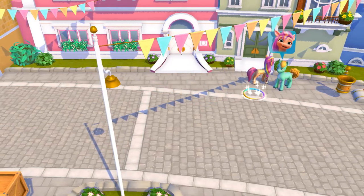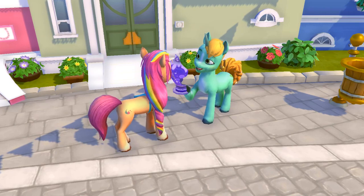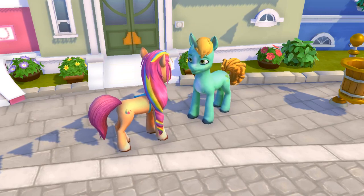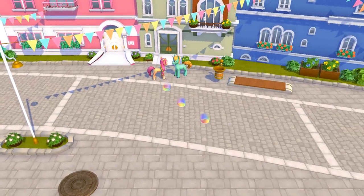It looks like this pony wants to talk to Sunny. Hi, Sunny. I found this old thing — well, half of it. Can you help me find the rest? A magical path of hoof steps — but where can it lead?